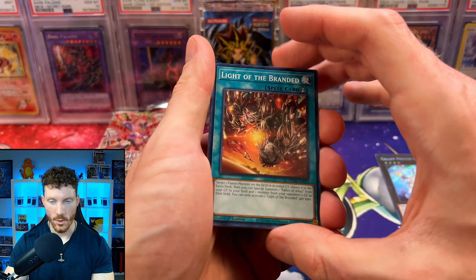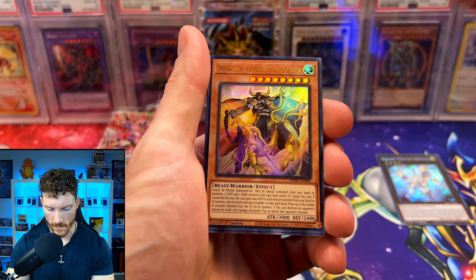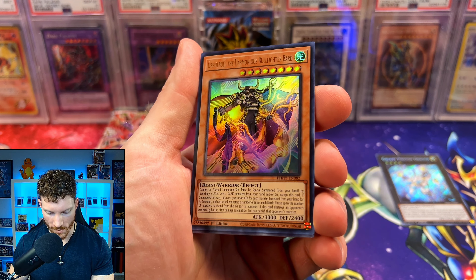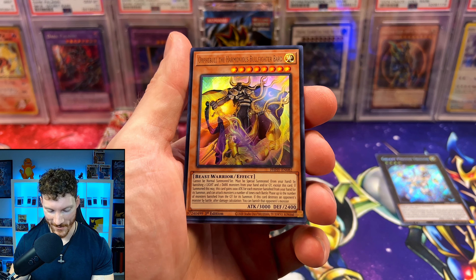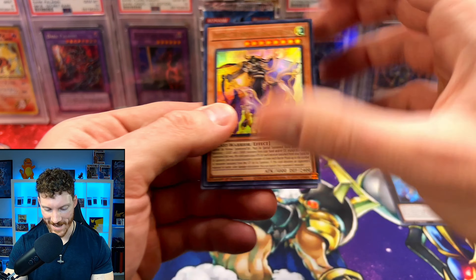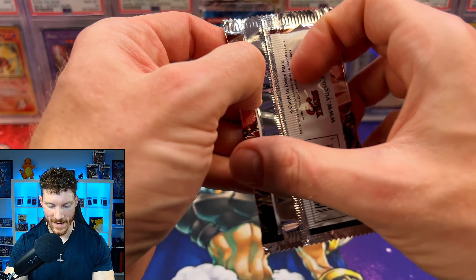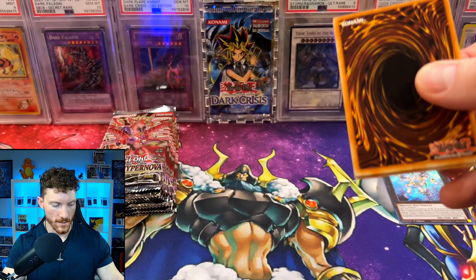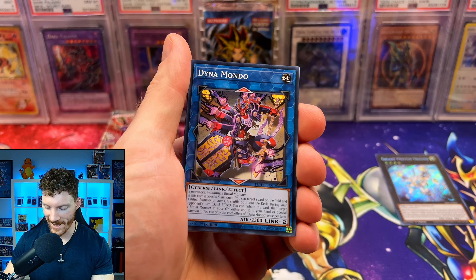We're going to save that pack because that one actually opened up really easily. We've got the Light of the Branded, Abyss Script, Gishki Grimness, Kastura Overlap, and it is Orphibull, the Harmonious Bullfighter Bard. Konami, we've got to talk, my friends. I don't understand why we're making these cards so difficult to pronounce. It's supposed to be a children's card game and maybe I'm wrong for saying this, but as an adult I cannot pronounce some of these cards. Granted, give me some time and I will be able to do it, but it's just crazy.